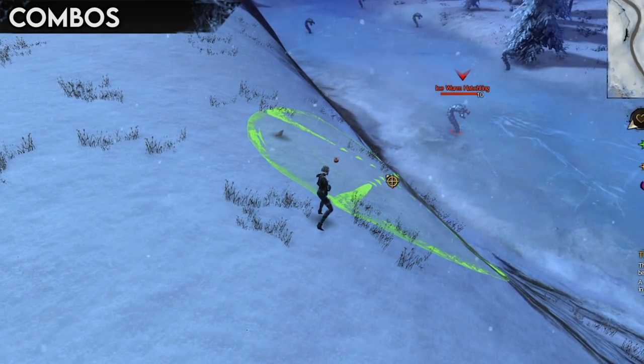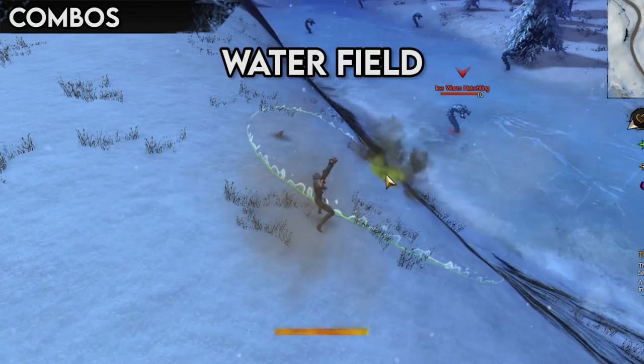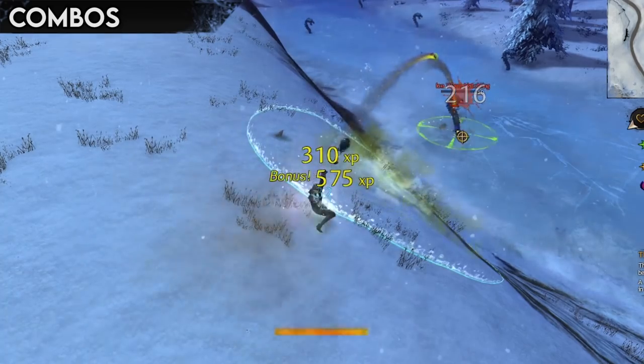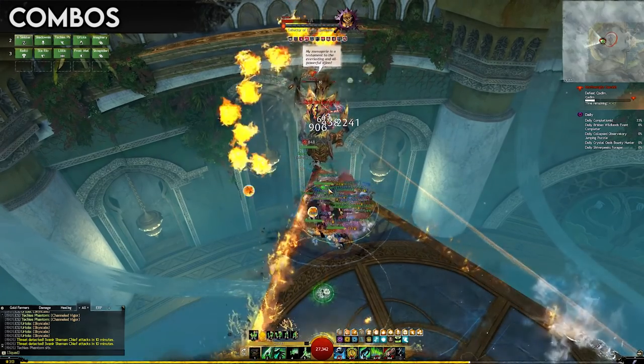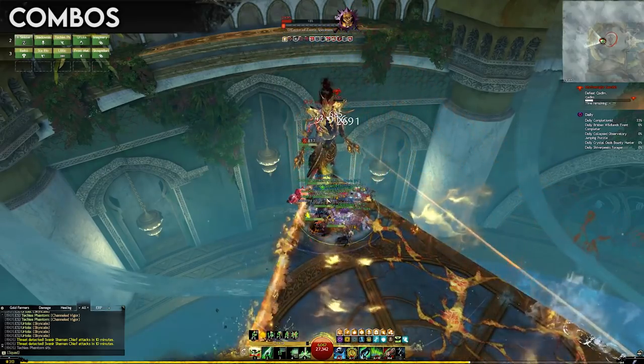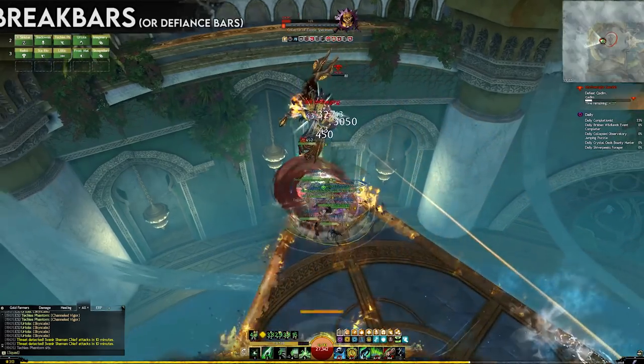Be careful when placing fields, though, as you cannot overwrite combo fields by placing them on top of others. Only the oldest field will be activated if you use a finisher in two or more fields. Don't worry about that too much though — overlapping fields is inevitable sometimes, and unless you specifically need a certain combo, it doesn't matter.